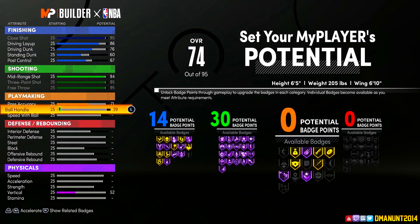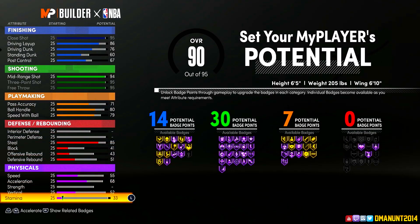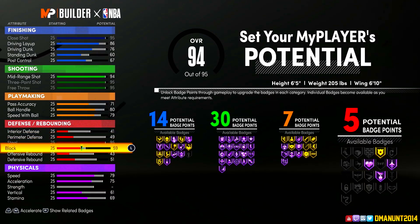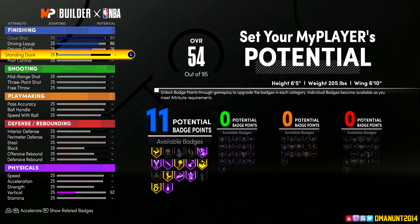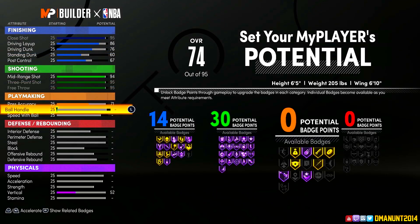I want to start off with my slasher build that I have on current gen. If I can get anything past that it's a W for me — like if I can get contact dunks in a three, that's great. It's funny though because we're getting all this customization and y'all are still going to copy people. Come on, make your own player.